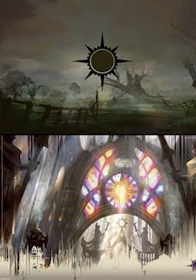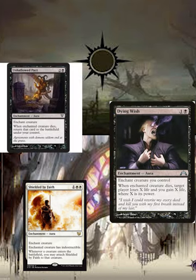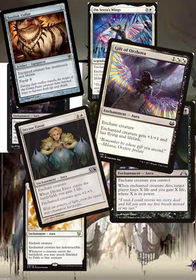Now let's look at our small but effective Voltron strategy. Cards like Shielded by Faith, Unhallowed Pact, and Dying Wish either make you benefit from Karlov dying or make it a downside for opponents when they try to remove him. On Sara's Wings, Gift of Orzhova, and Basilisk Collar automatically give the creature they're attached to lifelink, which is one of the biggest goals of the deck. Divine Favor is a card a lot of people think is weak, but when it enters the battlefield you gain 3 life and the enchanted creature gets +1/+3. Since Karlov gets 2 counters whenever you gain life, off a 2-drop you're gaining 3 life and Karlov is getting +3/+5 — it makes him a monster off the rip.